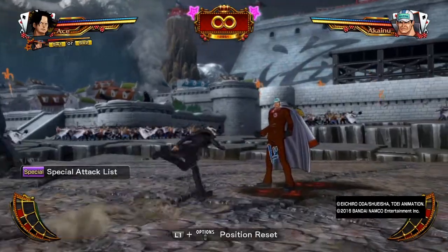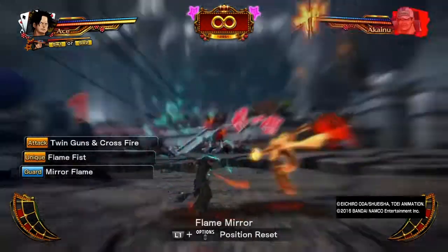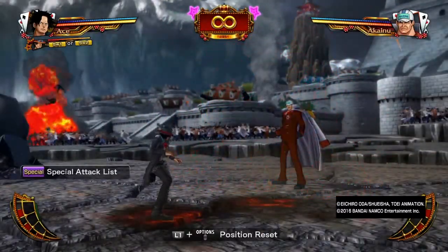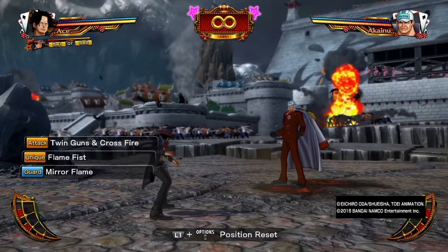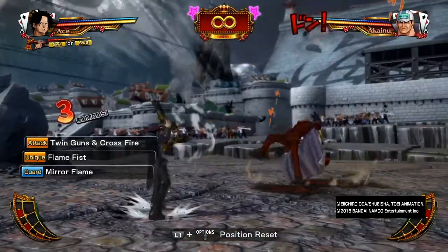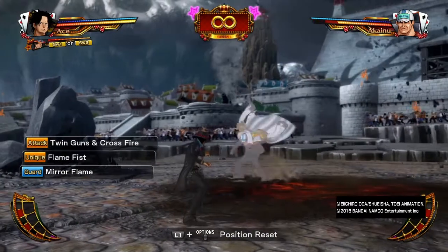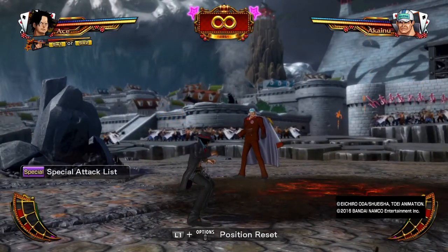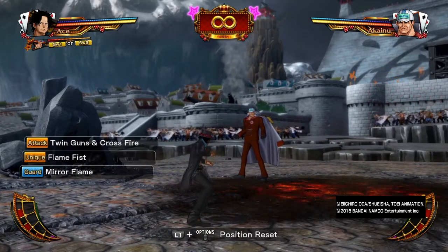When they combine the beautiful Mirror Flame with the Flame Fist, it just becomes horrible. Flame Mirror itself has a whole bunch of stagger effects and it's Haki imbued. The Twin Guns Crossfire replaces the Fire Gun from Ace — this move basically shoots his guns with a little bit of fire. It's a three-input move which ends in a heavy guard break type of blast. This move is Devil Fruit, so if he gets his Devil Fruit removed at any point, the last attack will not come out and he'll just be shooting guns.